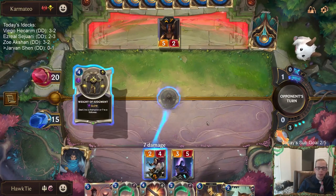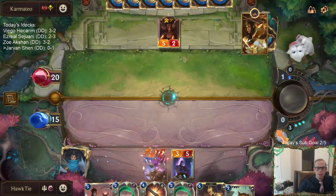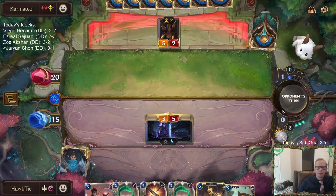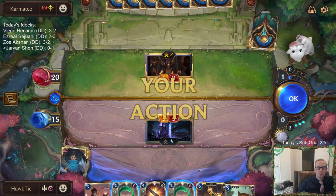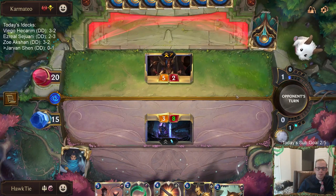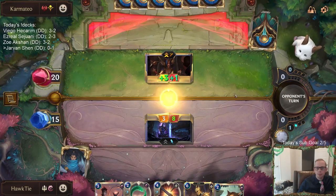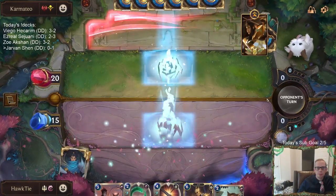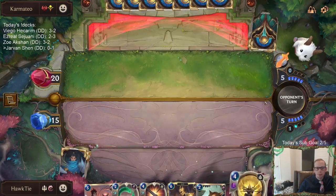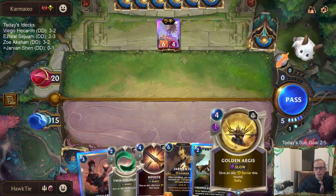I didn't want to block into Twin Disciplines, and then they just played the plus three, plus one — seven damage to a follower. They have the plus three, plus one so they'll at least just trade. They trade and LeBlanc does not get to level up. Those are positives. They are a card ahead of me.